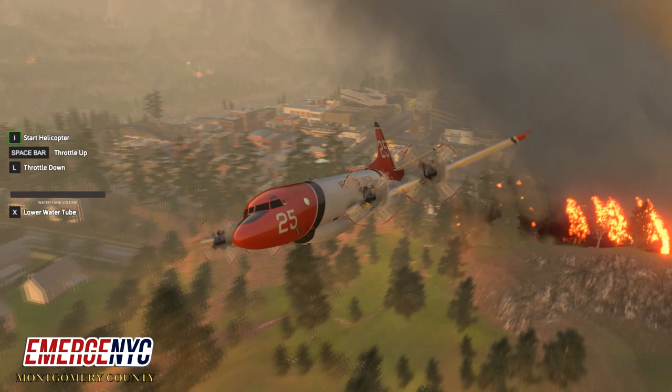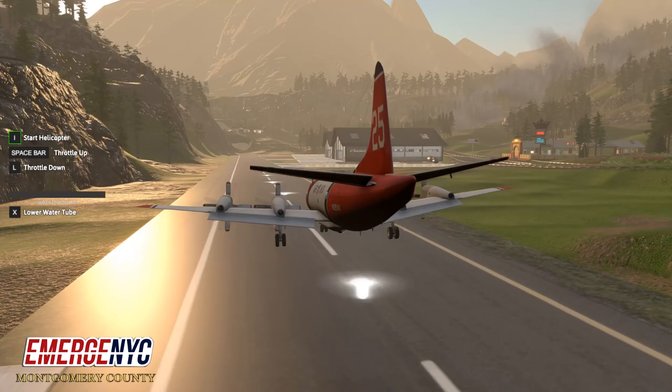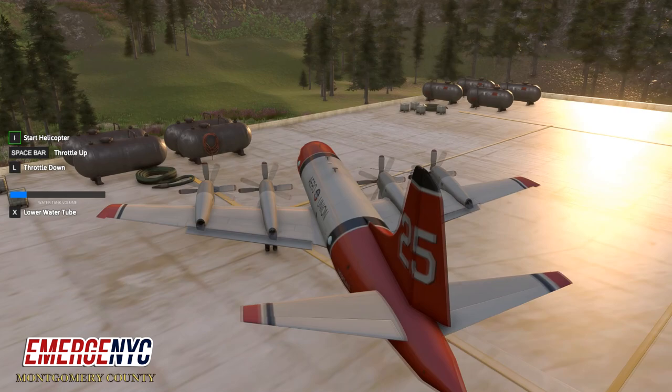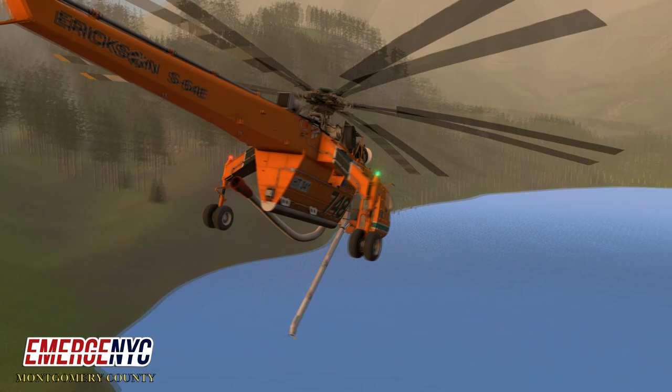Fire retardant is really effective in preventing the spread of fire to a certain area; however, if that area is already on fire it won't do much. The downside to the fire retardant is that for every drop you need to come back to the airport and refill at the refill station at either end of the runway. So while it's effective, it is time-consuming as well.